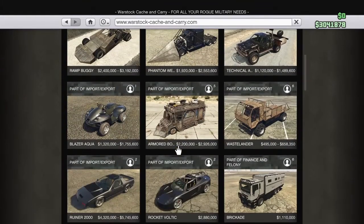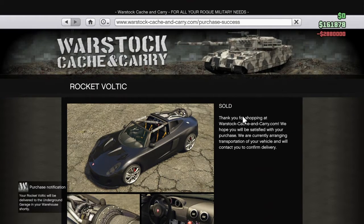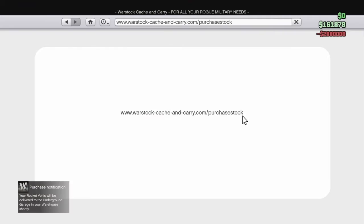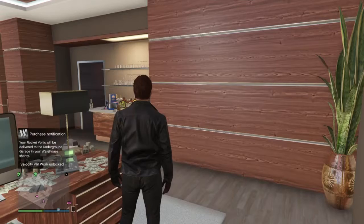So we're going to buy that right now from Warstock Cash and Carry. As you can see it's right here at about two million eight hundred thousand. We're gonna buy that — boom, there we go, we bought it! Now I have to go to my vehicle warehouse to go get it.